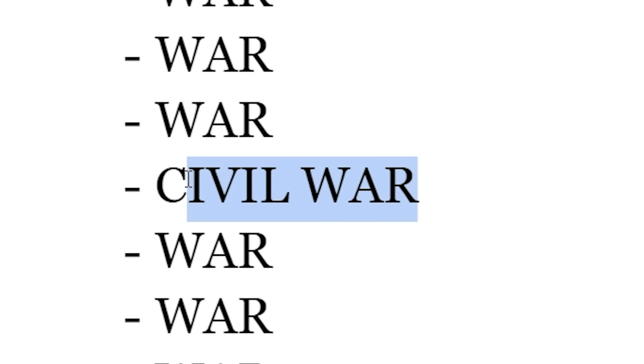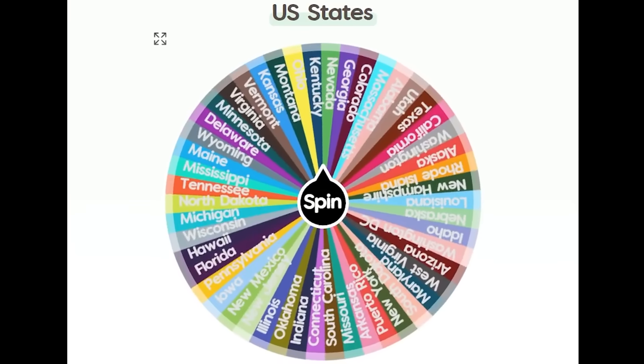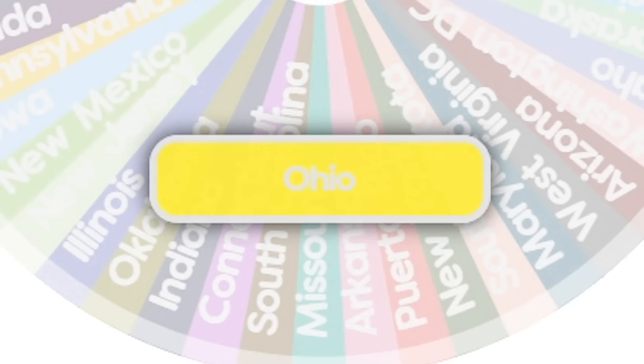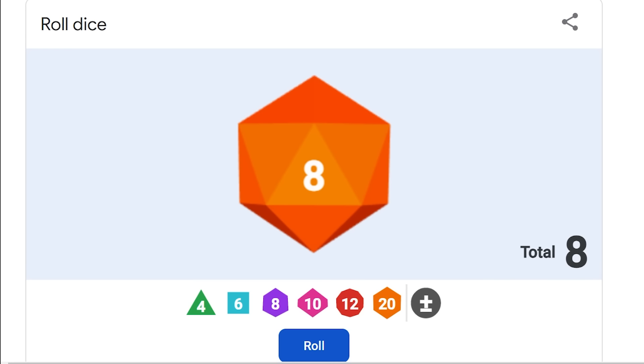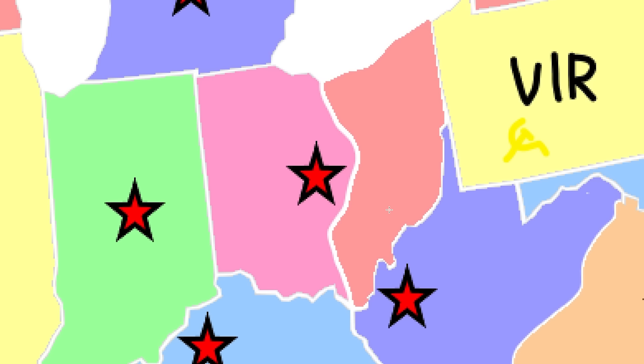So we now have a civil war. Which state is going to break apart and how bad will that civil war be? We're going to roll the dice for that as well. Oh, it's Ohio — I should have known. How bad is this civil war going to be? A 10 would be half the state, so it's taking over almost half. I'm going to allow them to keep their capital, but they're losing all this. We have an east and west Ohio. One was already enough.